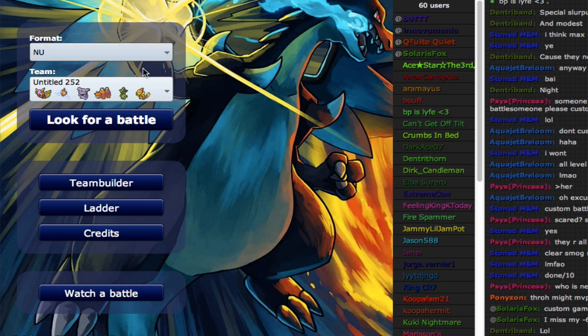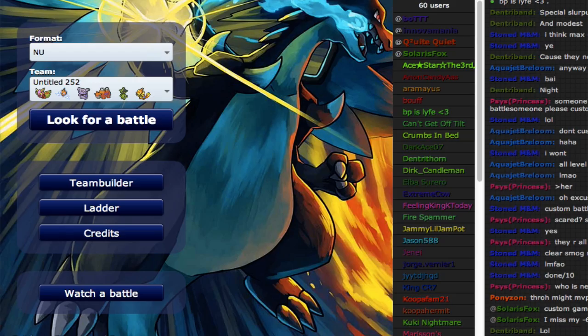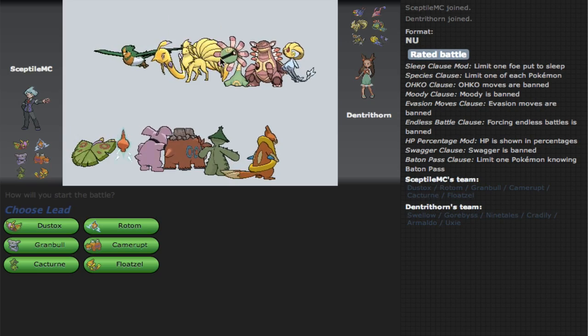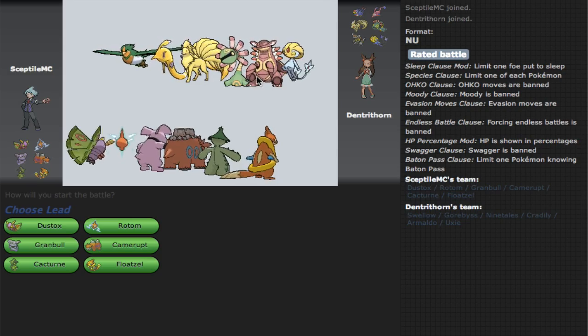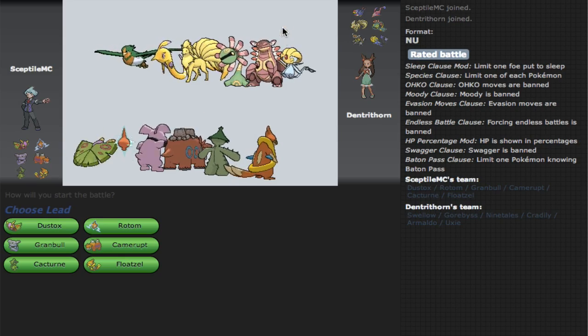Not bad. Let's find another battle. That's what happens when you just completely outplace someone. Dendrothorn — all these names are familiar. This guy's running Rain, or it could be Sun or Sand. I kind of feel like it's just a standard team. Uxie is his lead, in my opinion, for sure.